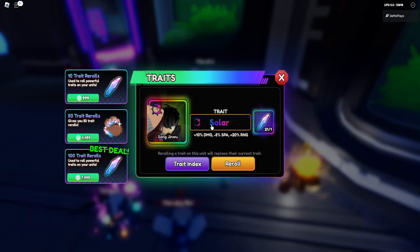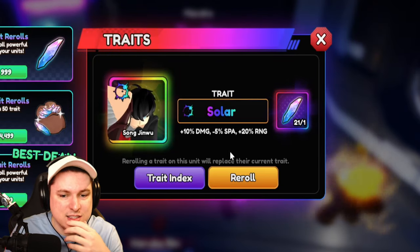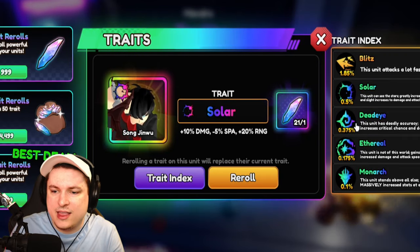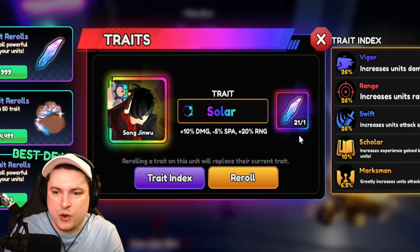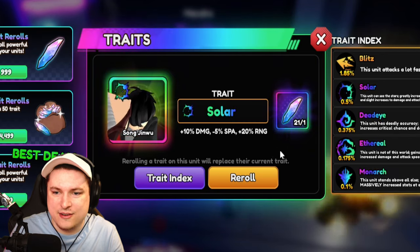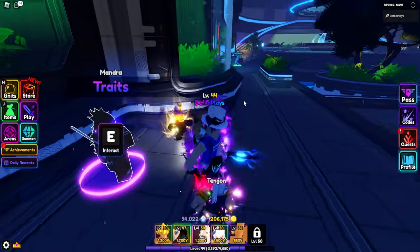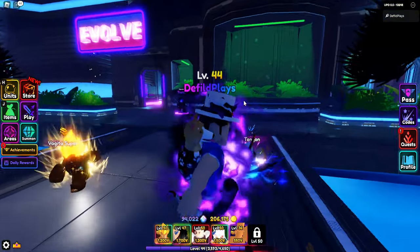Currently he has Solar, which is very good — 20 range, really good. I don't know if this is the best trade for him. I think it's not, because if we go down a little bit we can get Monarch, which is 0.1%. But of course we have Solar already. I think Ethereal will be better, Dada will be better, Monarch will be better. So I'm just going to go for the re-roll. I have 29 re-rolls. It probably is a bad idea, but I just want to see if I can get something better. Swift 2 — I got a double downgrade. I re-rolled and got a downgrade on the stat and a downgrade on the trade. This really sucks. I just have to get more trade re-rolls — it is what it is.